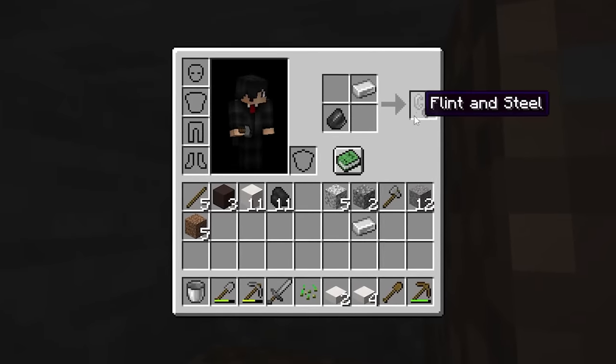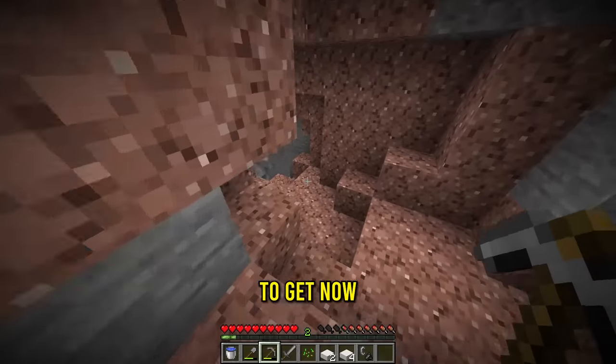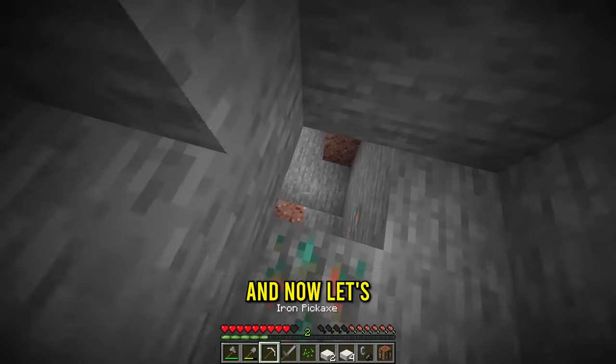Not only a water bucket, also flint and steel. And now to get the actual water. Thank you very much. Now that's three out of four done. And all we need to get now is a diamond pickaxe. One iron pickaxe. And now let's go find some diamonds.